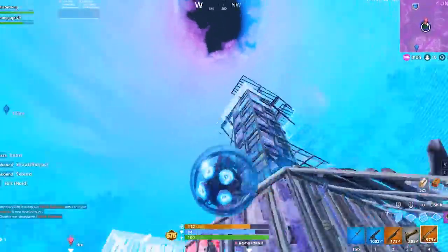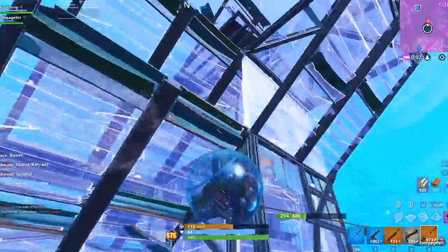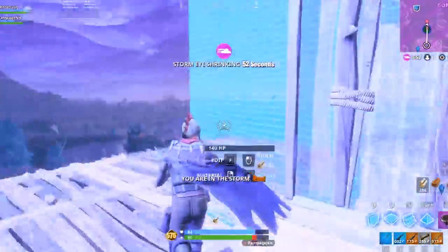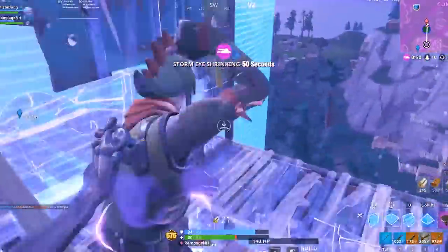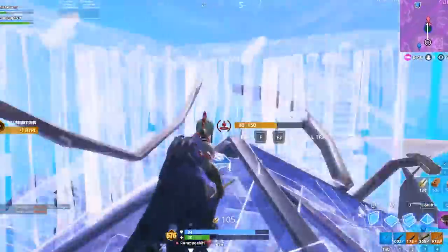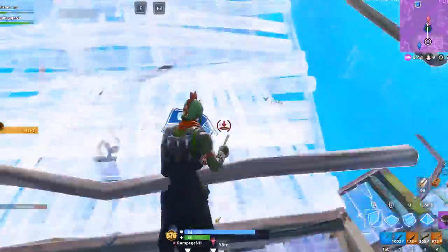At this stage of the game, there should be few to only one player remaining, so the best thing to do is use the Grappler on your Ball to secure high ground. Then exit the Baller and fight the remaining player. At this point you've already secured many placement points, so it's your time to shine and earn that win.